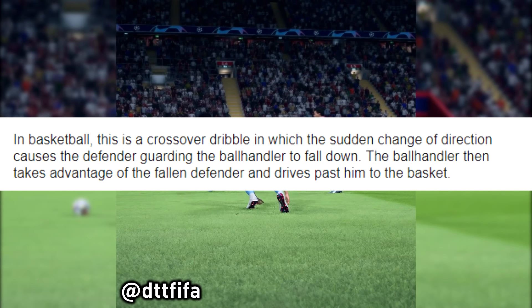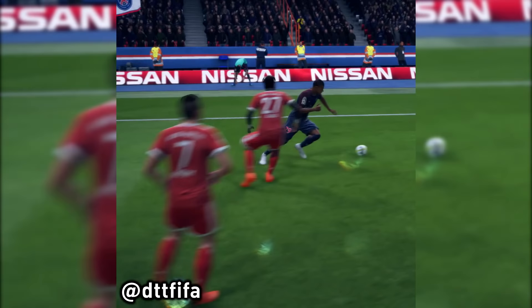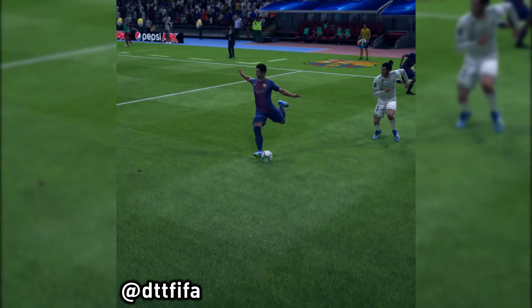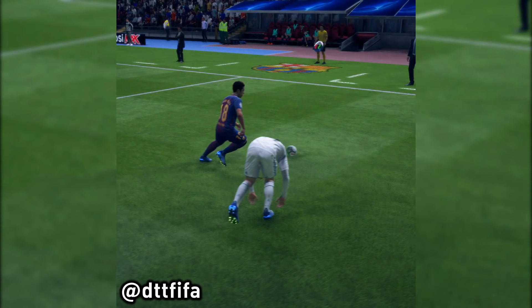If you do not know what an ankle breaker is, I'm gonna explain it right now. In basketball this is a crossover dribble in which the sudden change of direction causes the defender guarding the ball handler to fall down. The ball handler then takes advantage of the fallen defender and drives past them to the basket. It's pretty much like that, just in football. The term ankle breaker is from basketball, but sometimes this happens in football too. I'm just gonna show you guys this clip and I think you will definitely understand what an ankle breaker really is.